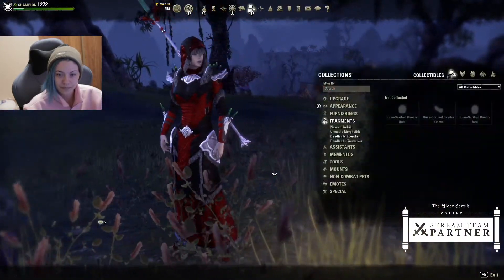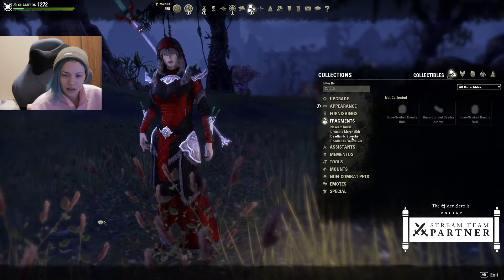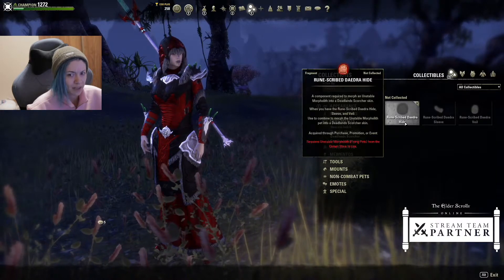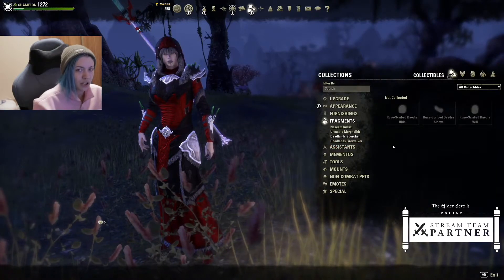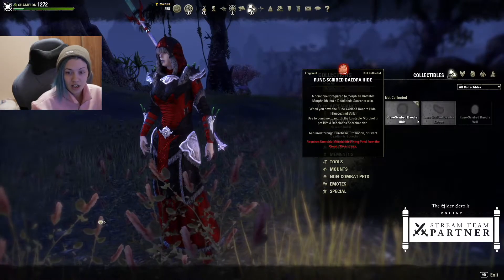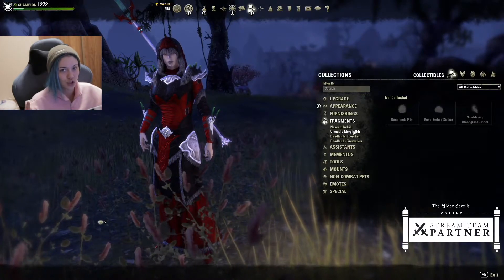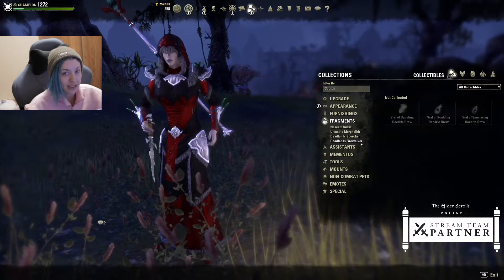I don't know why the scorcher skin is still showing up here — this shouldn't be here because you cannot create the skin multiple times. I feel like that is a bug; this should not be here anymore. Ignoring that, now going into the jubilee event is where you're gonna first start collecting the pieces.